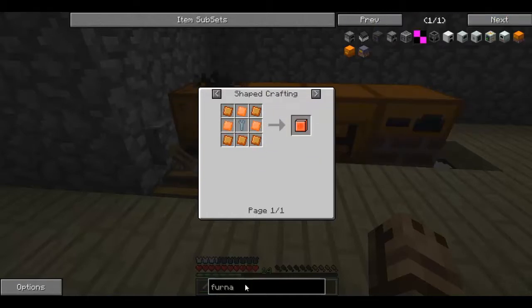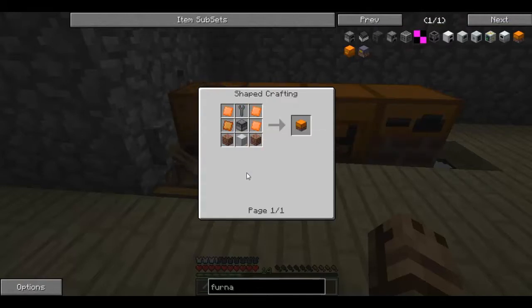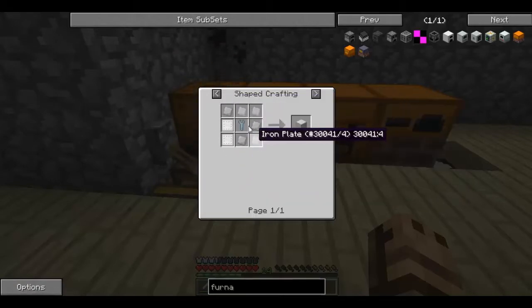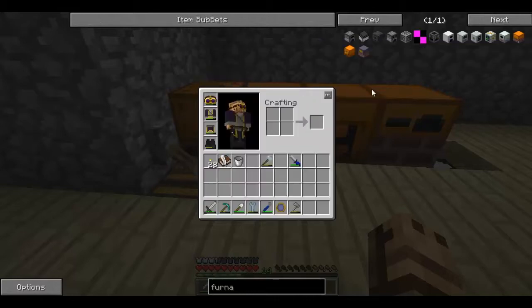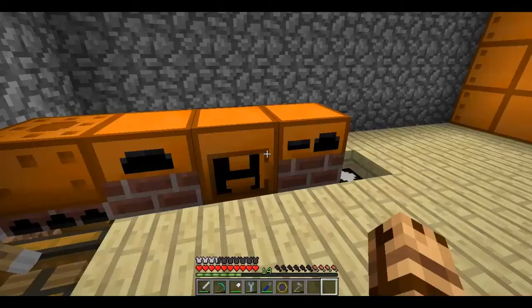The basic machine casing is just iron around a wrench - that's what you're going to start with. Once you make that, next I made was the forge hammer. Instead of always having to use a hammer to make a plate manually, you can just put two ingots in the forge hammer and it will do it for you, but you need steam. It basically saves you durability. Then there's the steam smelter, which is like the alloy smelter - very helpful.